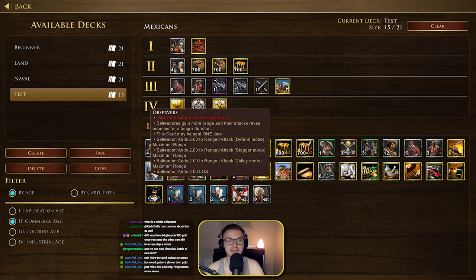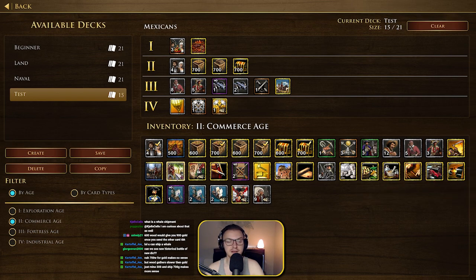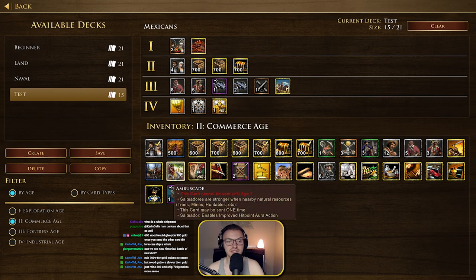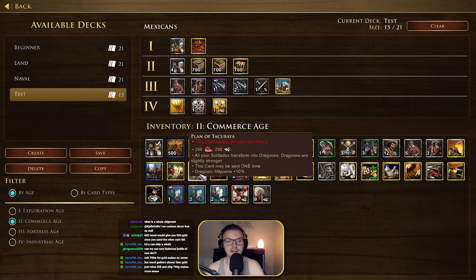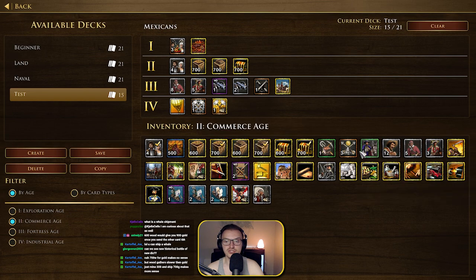The Observers card — Saltadores gain more range and their attacks reveal enemies for a longer duration. The Ambuscade card makes Saltadores stronger when near natural resources and enables an improved hit point aura. Then there's the Plan of Tacubaya — all your Saltadores transform into Dragoons, which are slightly stronger. That could be quite a crazy thing to do in age 2, loading up on Saltador units and then transforming them.